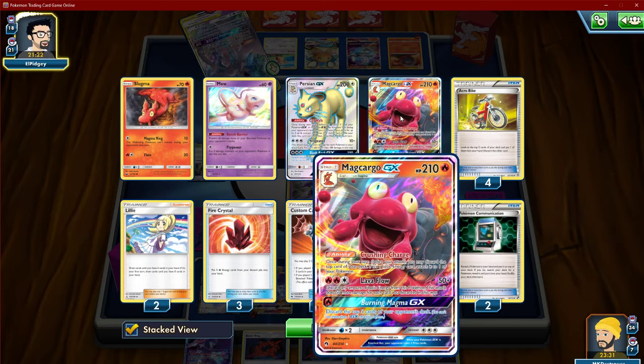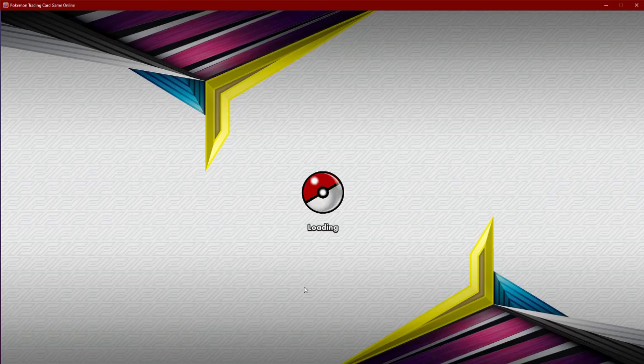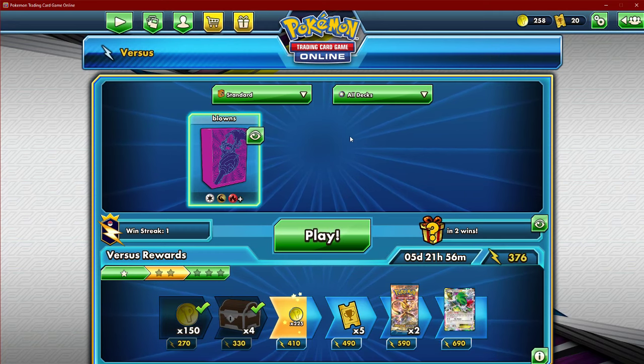I think the only reason that people play Blacephalon over this is Beast Energy. Okay — I think our opponent realized he lost so many options there off of that Diancie.